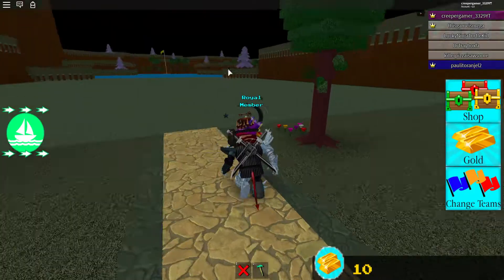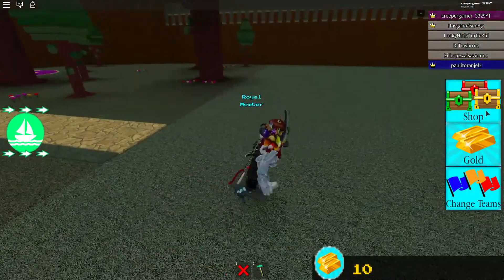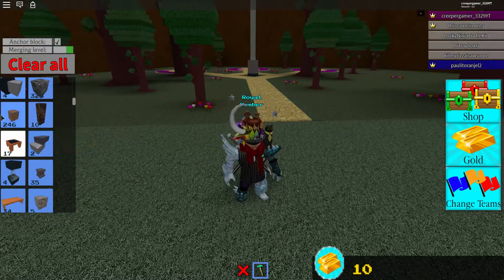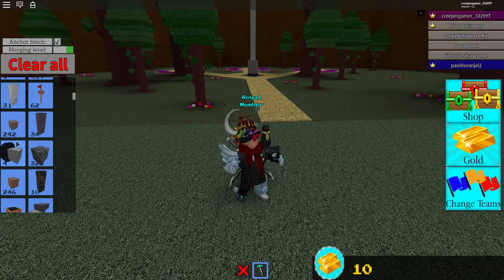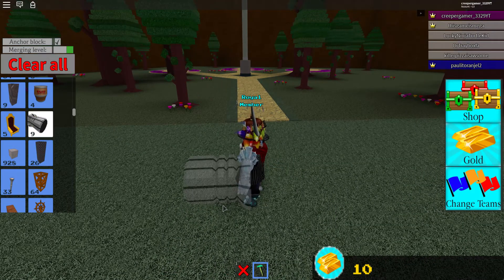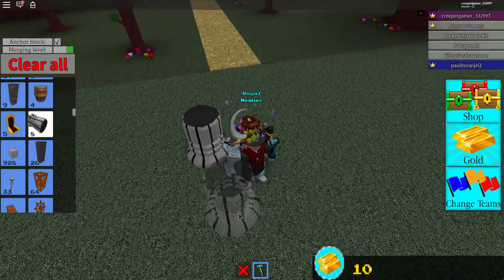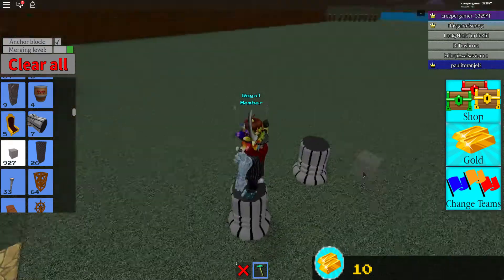Basically all you have to do is go over here, then take a thruster, put it down like this, put another one over here, and put a block on top of it.